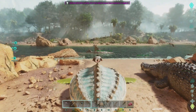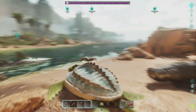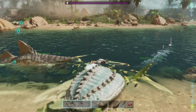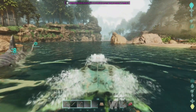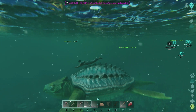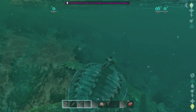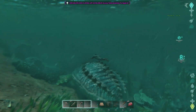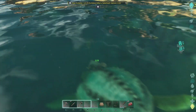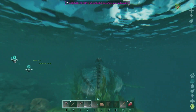We'll go ahead and do the Archelon — last water creature. As you can see, it's super slow on land, but in the water it's quite fast. At the sprint it makes pretty good speed. He's got a Bite attack, and clicking the right thumb stick allows him to rest and recover some stamina — that's pretty nice. There's a left trigger attack too. Not terrible damage, granted all these are low level creatures. That's the Archelon.